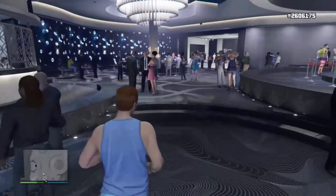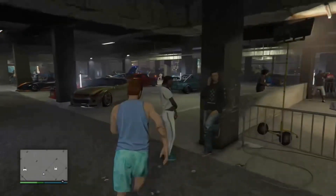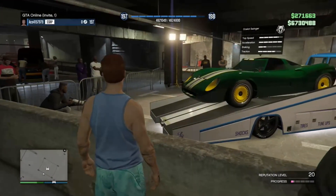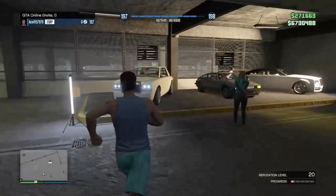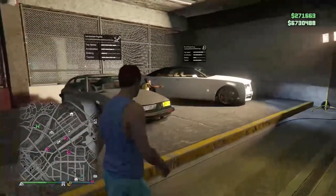We have this car — I don't know what it's called, it looks pretty cool. Here is going to be the prize ride for this week: it is going to be the Ocelot Swinger. I could have just pushed on the pad earlier at the casino. These are the vehicles for test driving. You can look at these if you want to.